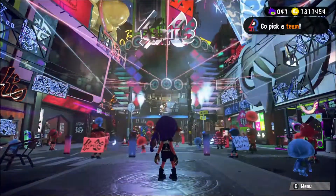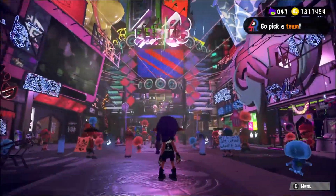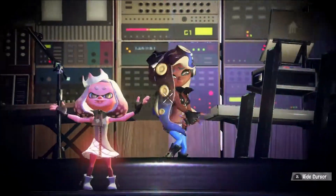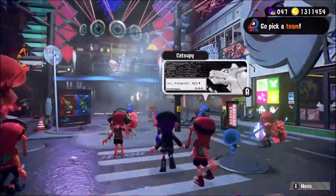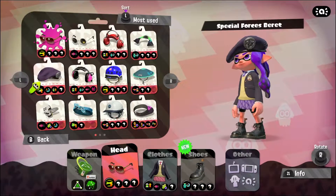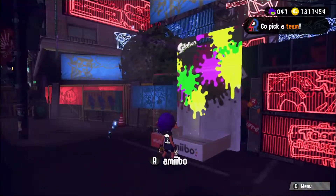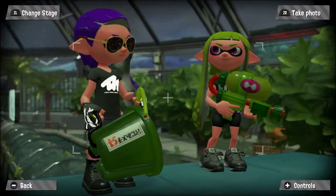The only trick is: do not pick a team before the Splatfest begins. After the festival begins, when you enter the game and you haven't chosen a team yet, you will be wearing your own outfit. Before you choose a team you still have the chance to change your outfit to whatever you like, and then simply go to the amiibo station to take a photo. When you open the map, all those maps will turn into the Splatfest theme map — that is so cool!